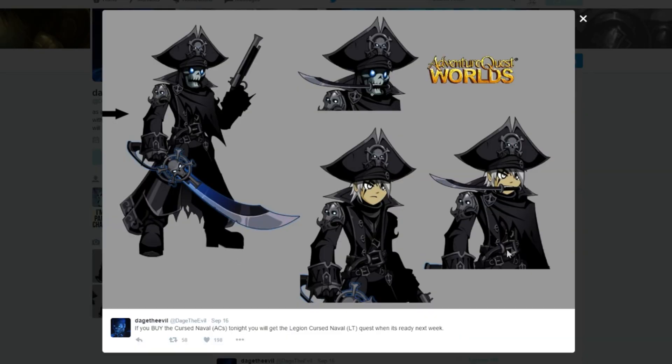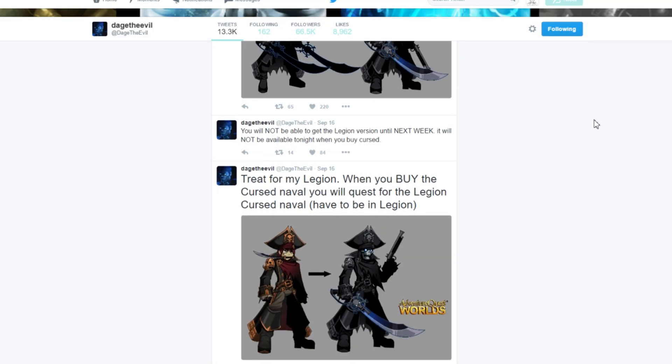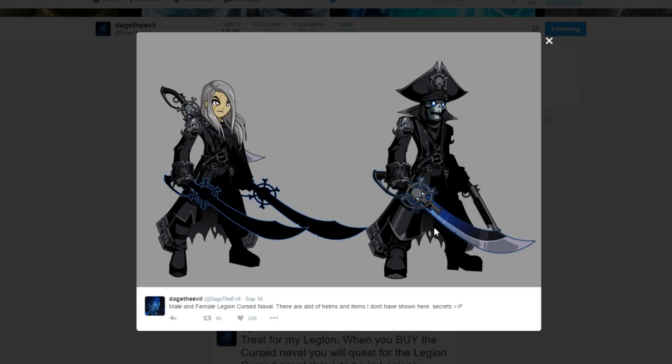And here is a preview of it. So it's like a black version of it, and it is super slick and nice for Legion members. Feels good to be a Legion member, am I right? There's just a couple more artworks of it, and he isn't showing any other items. He says there's a couple bonus items he's not showing — Mountain Fimo, Legion Cursed Naval. There's a lot of helmets and items not shown here. Secrets. So we can possibly expect something pirate related but Legion themed, and I'm hoping for like a sweet blade or something, but who knows.